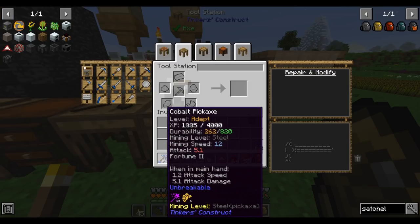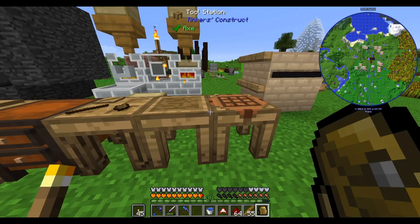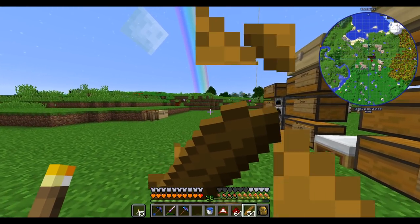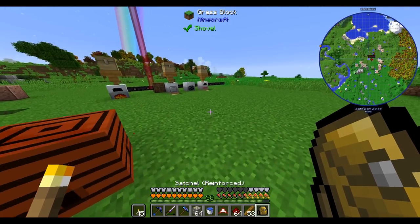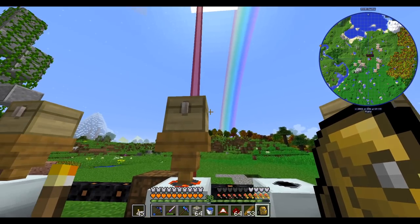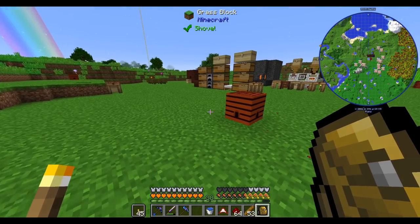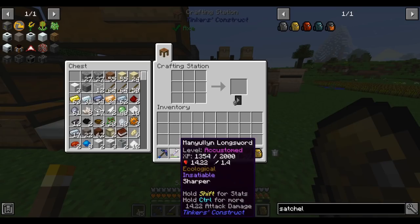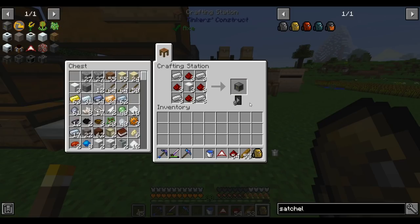First things first — let's get Fortune 3 on our pick. I don't know how much lapis it'll take. All of it, apparently, and we come two points short. I'm pretty sure you can slowly gain progress by just using the tool. On second thought, maybe I shouldn't have used 100% of my lapis doing that. But we almost have Fortune 3 on our pick, which is a big step — it'll mean we get even more lapis going forward.